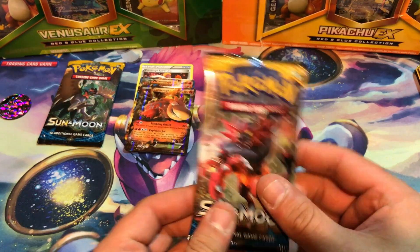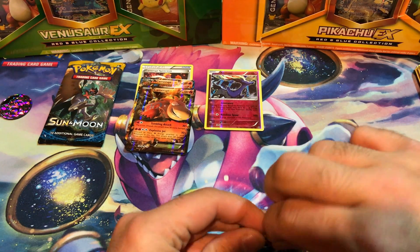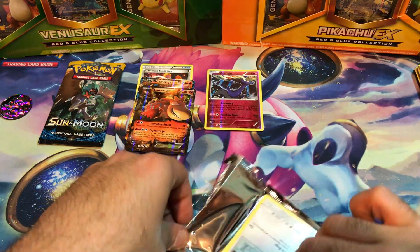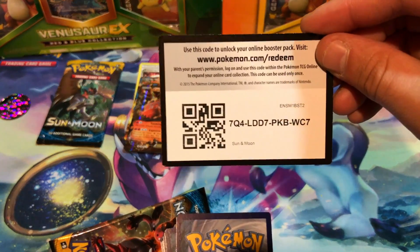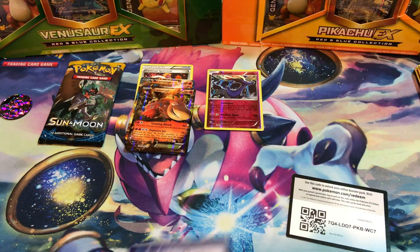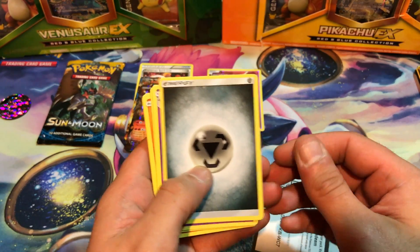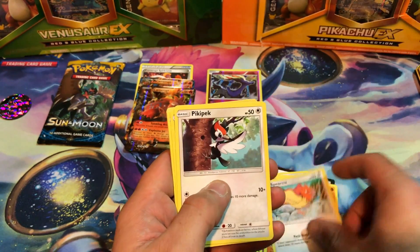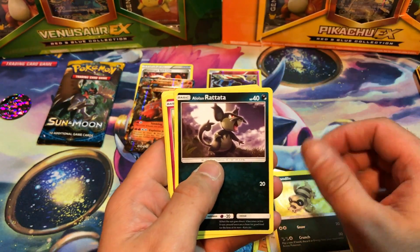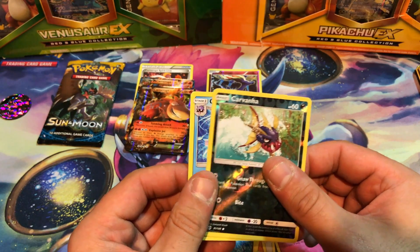Sun and Moon. We start with a Steel Energy, Golbat, Pokemon Catcher, Passimian, Spearow, Pikipek, Sandile, Alolan Rattata, Snubbull. Our reverse holo is Carvanha. And the rare is Cloyster.